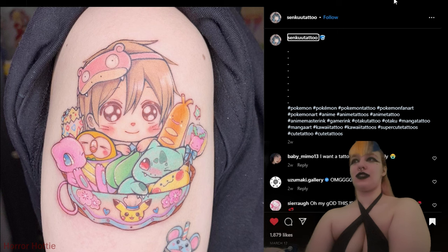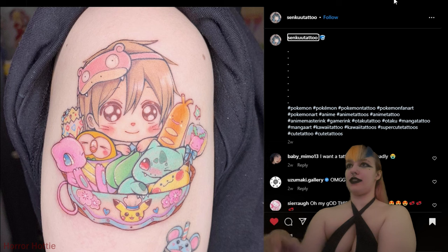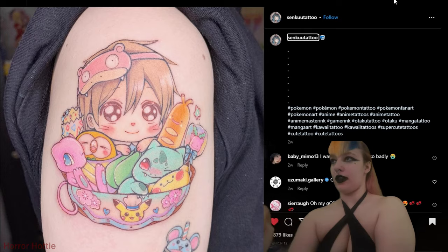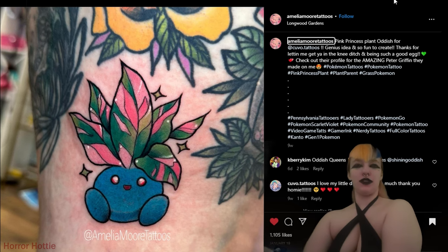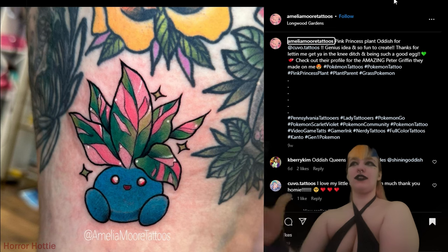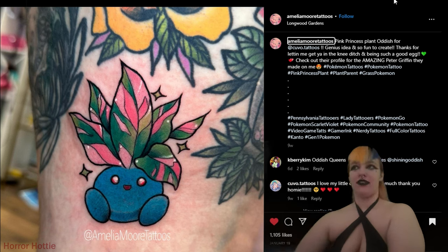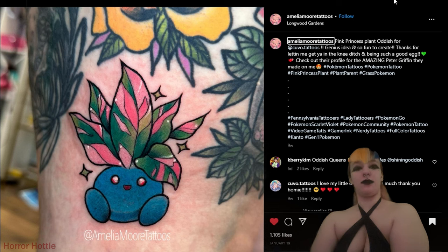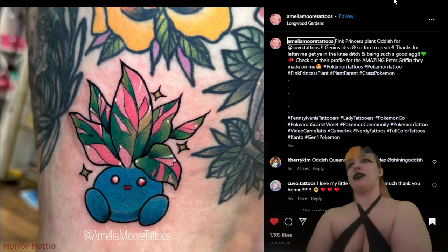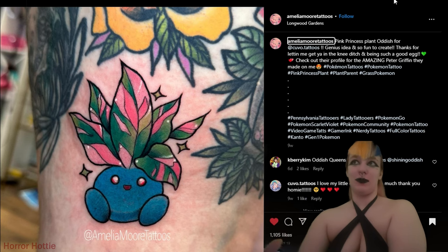This piece by Senku Tattoo — it is so pastel, very muted pastel, but it looks very good. It's just this plate full of great things, many different types of Pokemon. Here is this one by Amelia Moore Tattoos — a very nice Oddish. I love how they made some of the leaves pink. Real plants do sometimes have this pink variation to the leaves and it's pretty rare and sought after, like the pink princess plant. It's cool that it was incorporated into an actual Pokemon design.